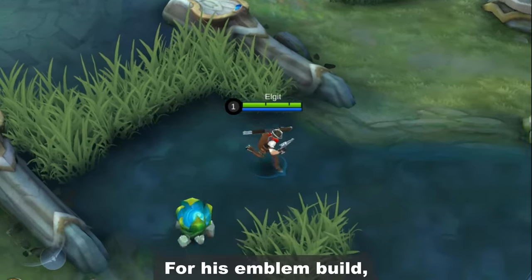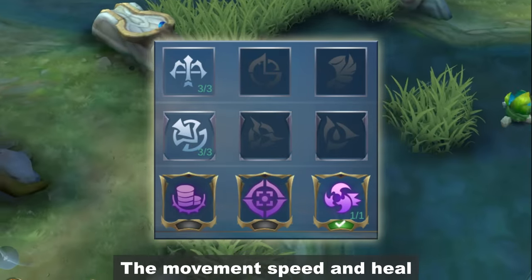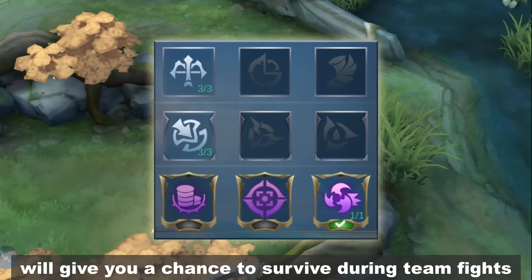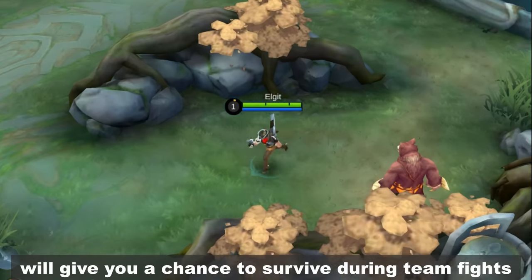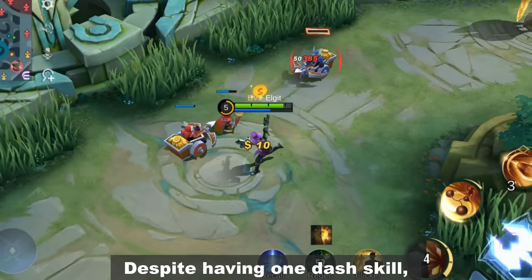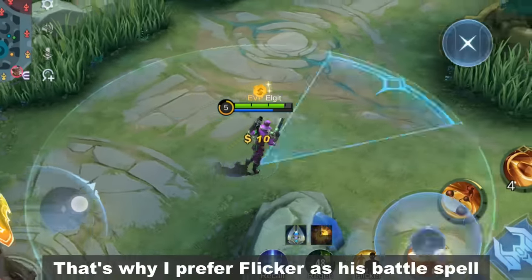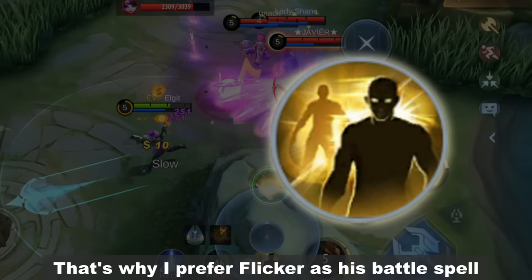For his emblem build, I like to use the assassin talent Killing Spree. The movement speed and heal will give you a chance to survive during team fights. Despite having one dash skill, Clint is still too easy to gank, which is why I prefer Flicker as his battle spell.